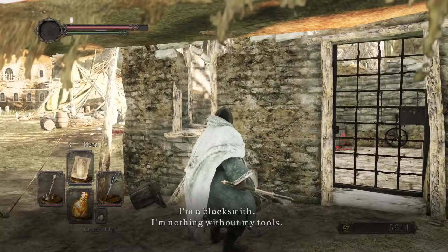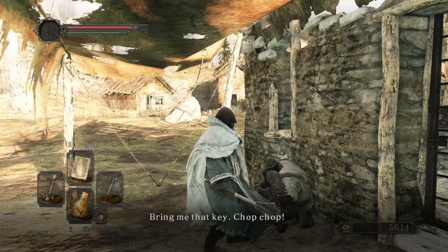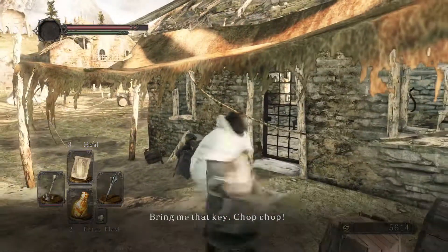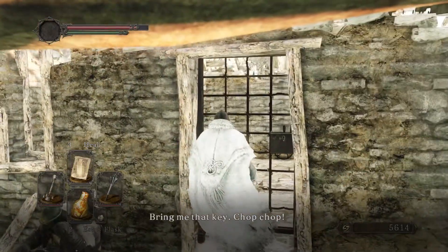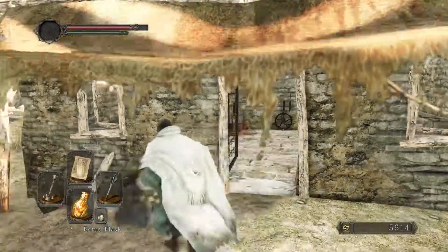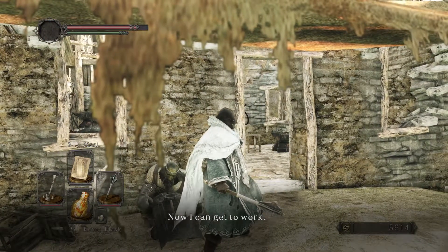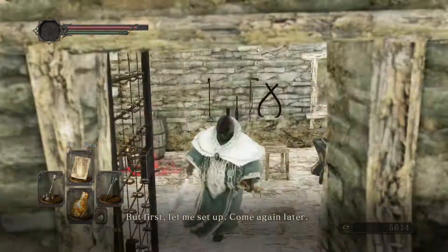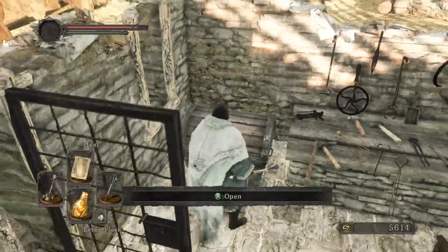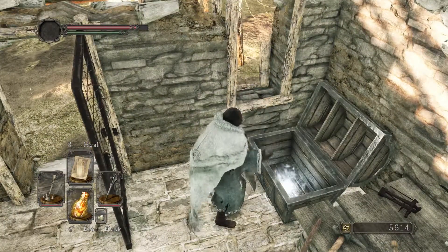Hey buddy. Well, I have a key. Maybe I just have to open the door. Woo! That's right, you can get to work. Anything in here? Oh, it's a chest. Not a mimic.